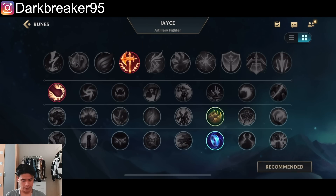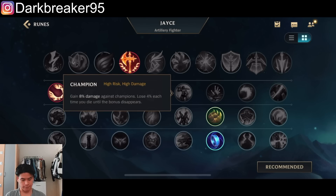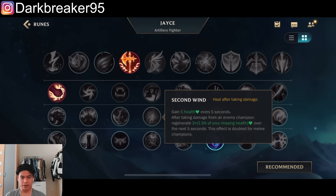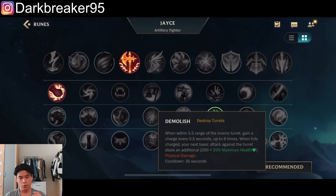For runes, Conqueror is a must-have. You can go Brutal for early game harassment on your auto-attacks to poke people down, Triumph for extra sustain in teamfights, or Legend: Alacrity for more damage against champions. Bone Plating is pretty good for champions that want to engage on you, like Riven or Renekton, who have pretty good burst damage. Second Wind is good for extra sustain in harder matchups, though since you're a ranged champion you don't get as much as melee. Hunter's Titan gives HP and Tenacity. For the bottom row, Mana Flow Band gives you more mana since we're not running Manamune — that's enough to not run out of mana spamming your Q and E poke combo. Or go Demolish for turret destruction, which is great on Jayce; with the second ability you get tons of attack speed and can kill turrets very quickly.